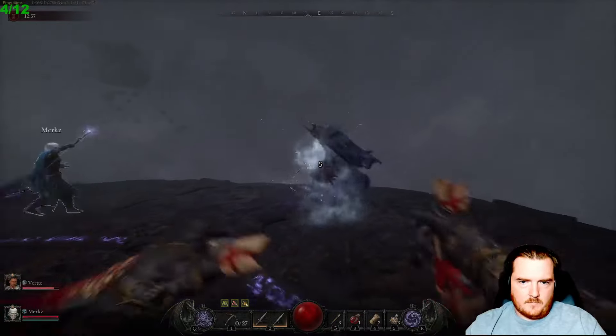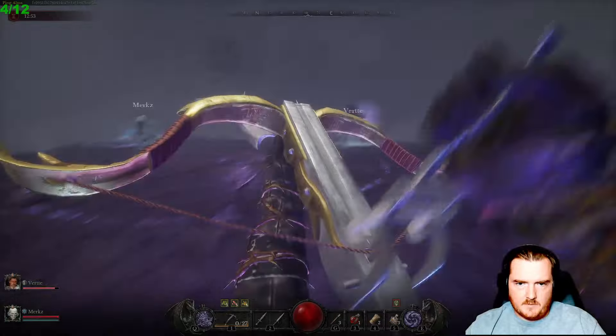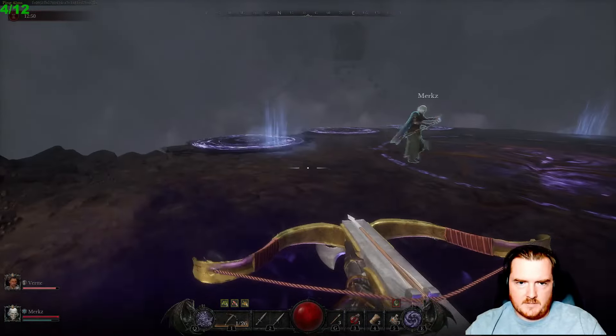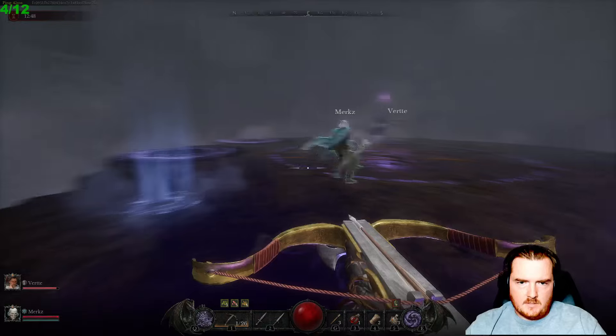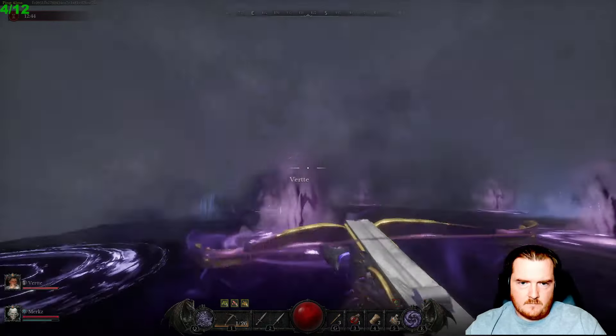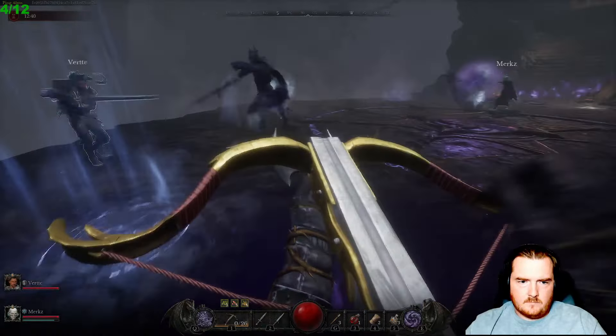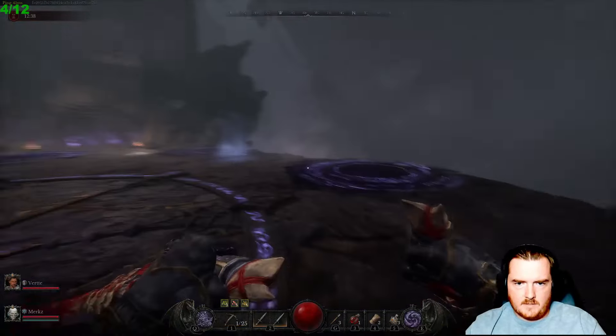Whenever the boss's sword does the puddle move, it doesn't blind you, but you just walk around the edge so you don't spawn puddles for your team. See that — I dropped all these puddles.